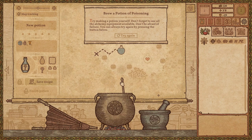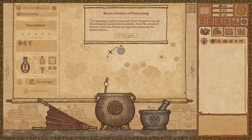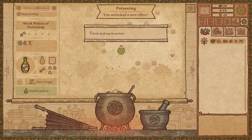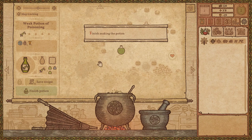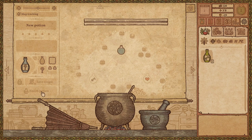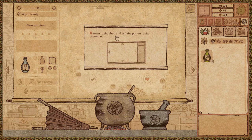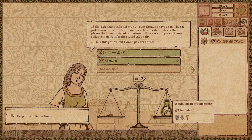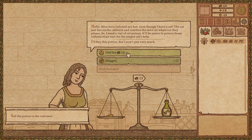Poisoning — you unlocked a new effect! Let's save that recipe and finish the potion. Return to the shop and sell the potion to the customer. Let's just sell it.